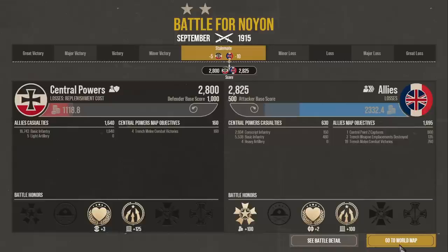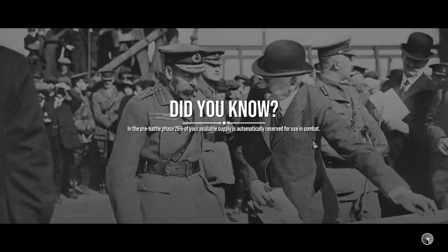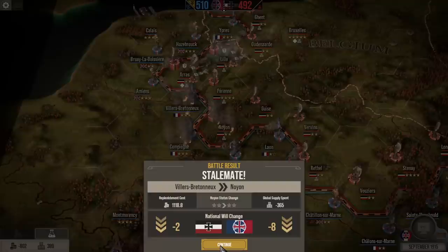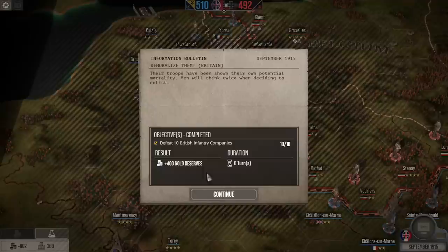Congrats to the winners in the chat. That was a fight — we really need barbed wire; it would have gone a long way in slowing the enemy down. Stalemate. We spent another 365 in global supply and 1,000 on gold, which moves us into negative 800 on gold. We did get 400 gold reserves from defeating 10 enemy infantry companies, which moves us to negative 400. We get 1,200 more this turn, so we're up to 700.